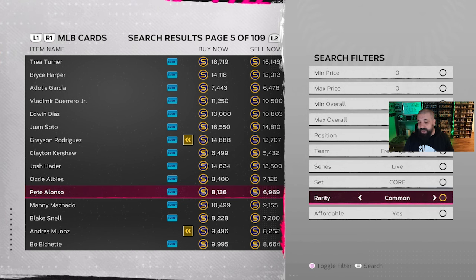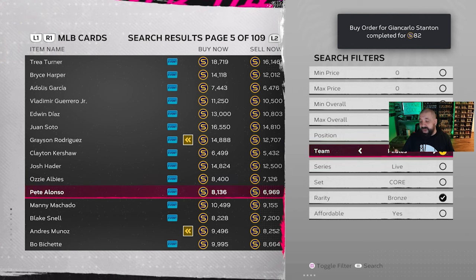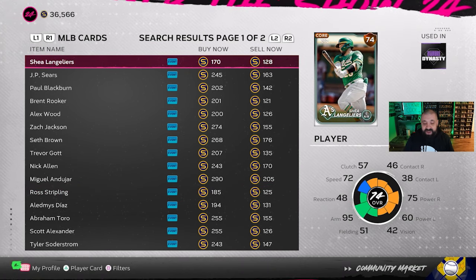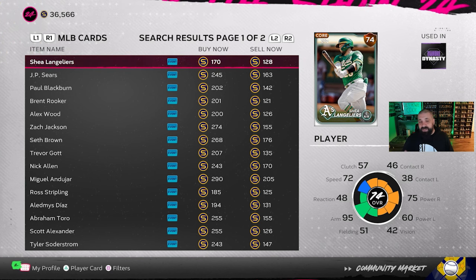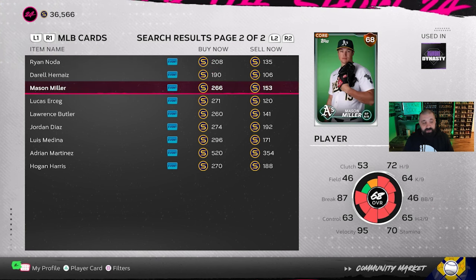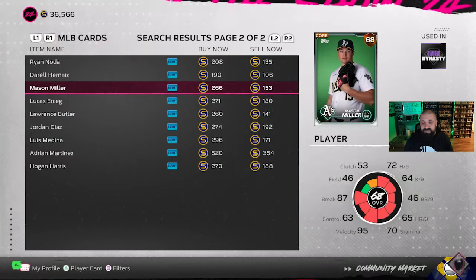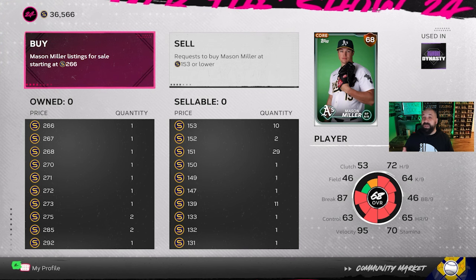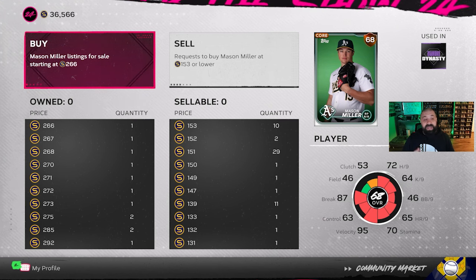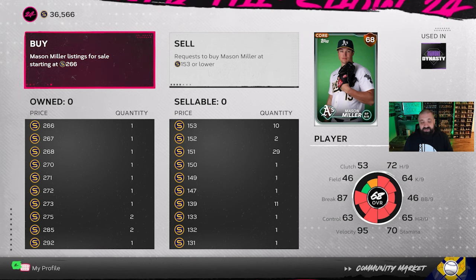I'd recommend using your filters on the right-hand side by hitting Square or X on Xbox. Typically I go by rarity and use bronze, for example, then sort by team. One team doing pretty well from a flipping standpoint right now is the Oakland A's, soon to be the Las Vegas A's. Basically we're looking for a price gap between the buy now and sell now sections — if you can find about a 100-stub difference, that's usually a win. Mason Miller: sell now 153, buy now 266.